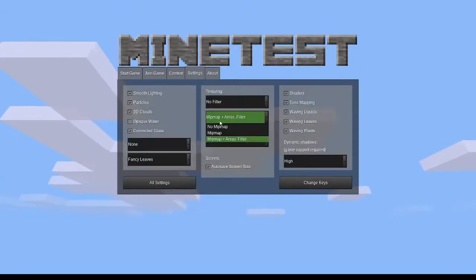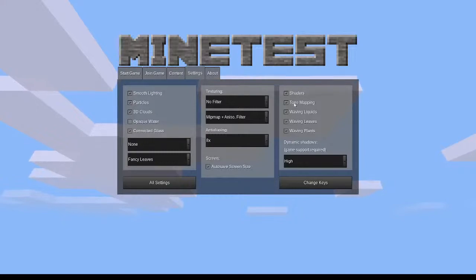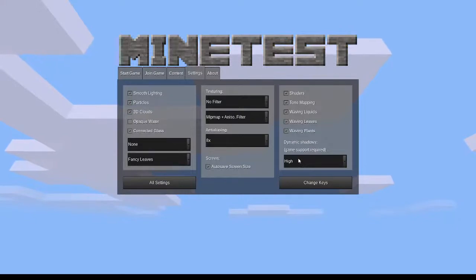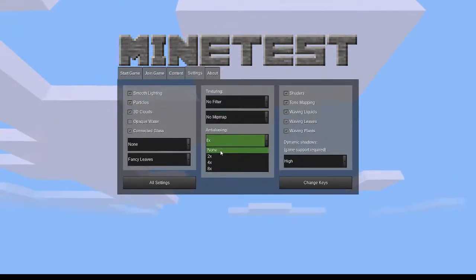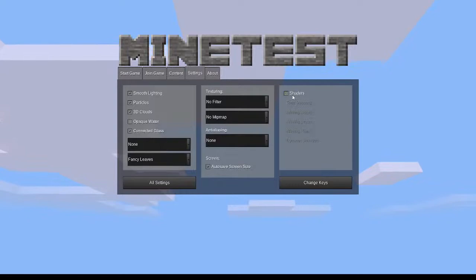I've got the minimap on, everything's up to max, the anti-aliasing is up to max. I've got tone mapping, which really seems to make things pop a little bit more, waving liquids, waving leaves, and dynamic shadows all the way up. So let's reset these all back to none but keep shaders on, because that is part of what dynamic shadows is.